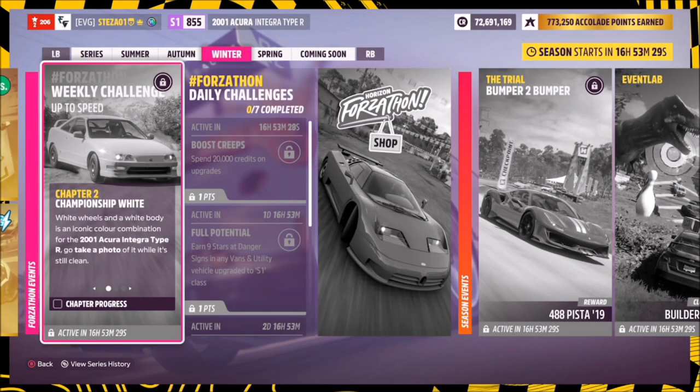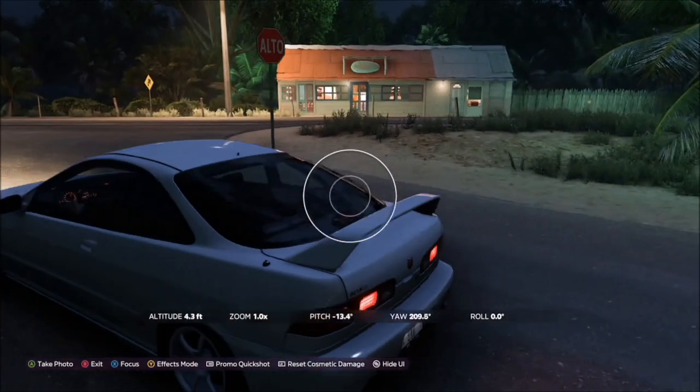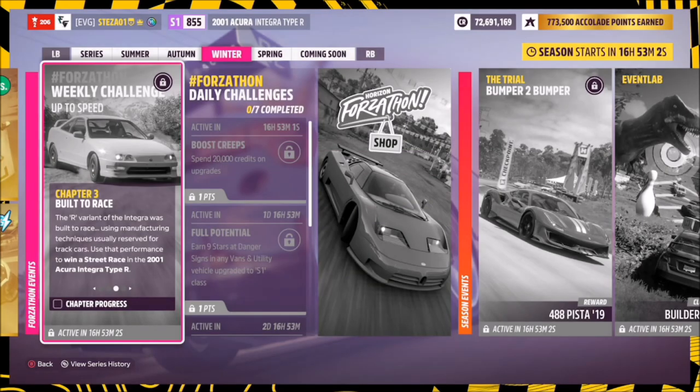Definitely not the first challenge though — the first challenge literally wants you to take a photo of your car. Hit up on the d-pad and then hit the right bumper to take a Horizon Promo quick shot, and that will be the first challenge complete. Super easy to do.